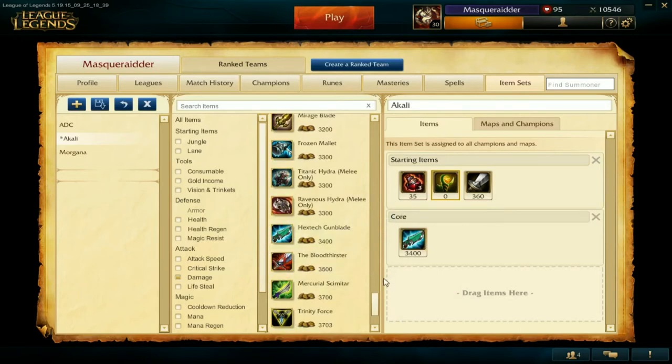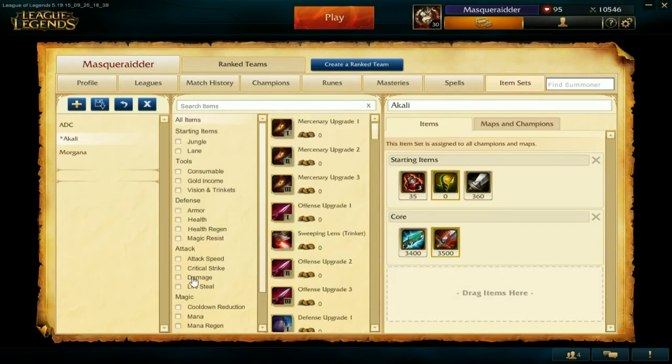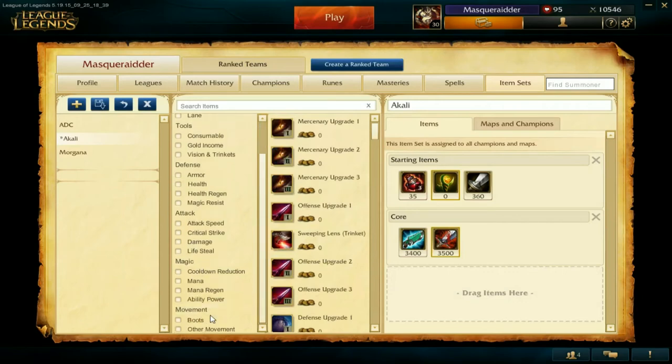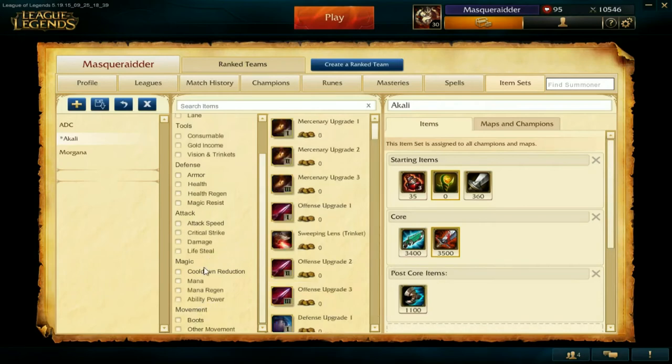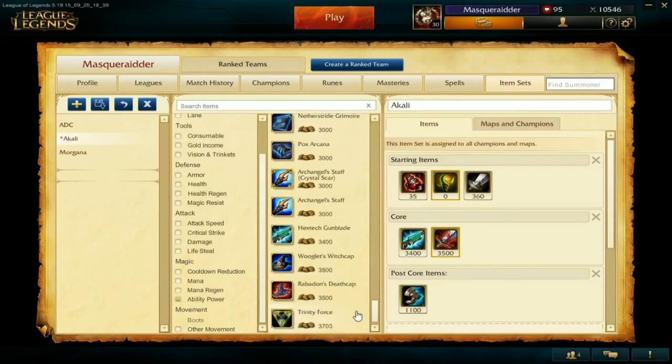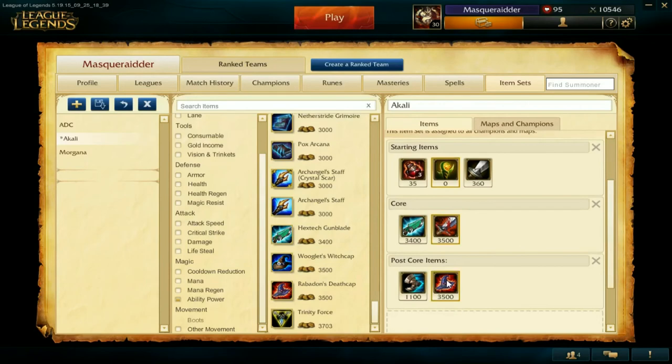Next I'm going to add Bloodthirster, then find a pair of boots and add them into their own box, which I'll call Post Core so I know to buy those after my core items. Once you've done all of this, make sure you've named your item set and click Save. Next I'll show you how to select your item set while you're in the game.